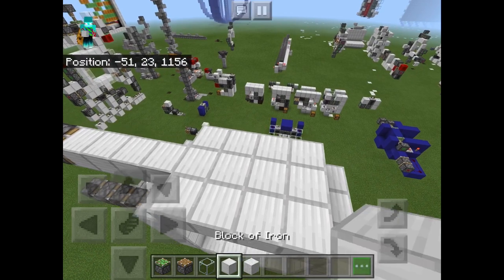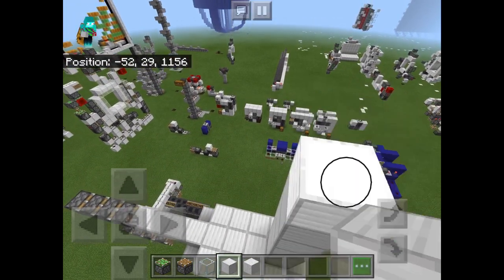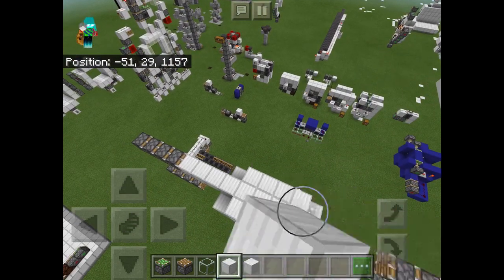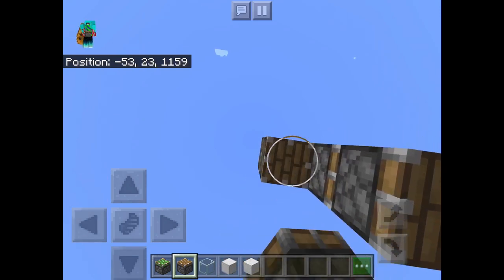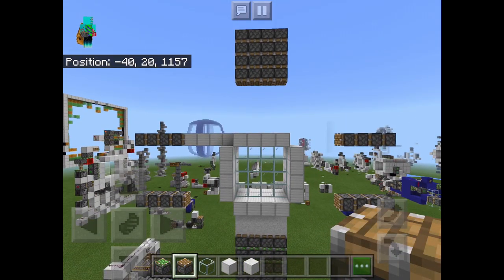Anyways, over here at the top, you're going to place four temporary blocks, then five temporary blocks, and then you're going to break all of these. Now you're going to place four normal pistons facing down, and you're going to copy that over three more times. And believe it or not, that is actually the entire piston layout done. So once you're done, it should look something like this.